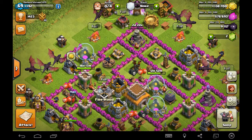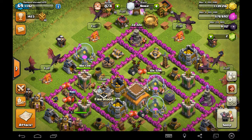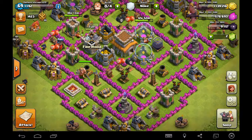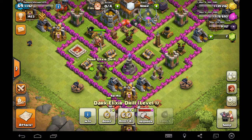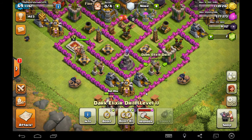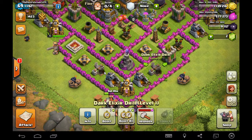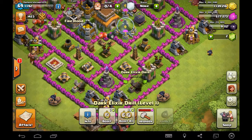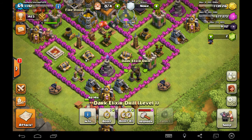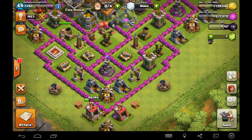Next, we have the lysosomes, which I chose to be the dark elixir collectors, which act almost the same as the mitochondria. But these guys collect to add into the storages to fuel troops, which gives energy and transfers energy throughout the cell — another energy provider.